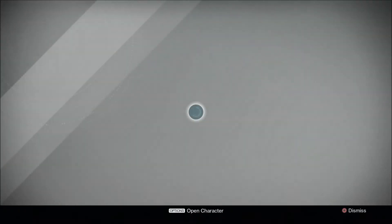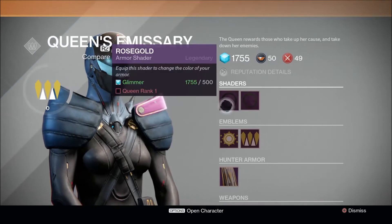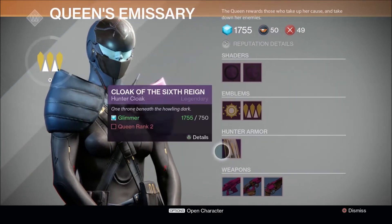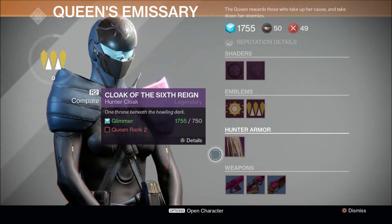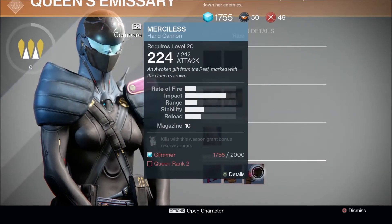This is the Queen's Emissary. This is where you will pick up Queen's items — basically shaders, emblems, and armor for your specific class. Since I'm a hunter, I see the hunter armor there. If you're a titan, you'll see the titan thing, and the warlock bond will be there as well. And then you have an auto rifle, scout rifle, and a hand cannon.